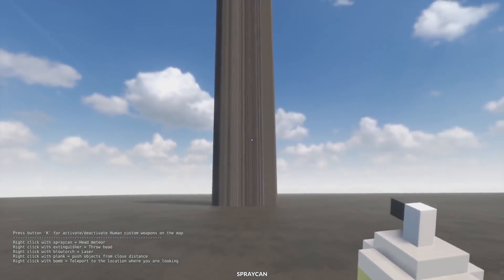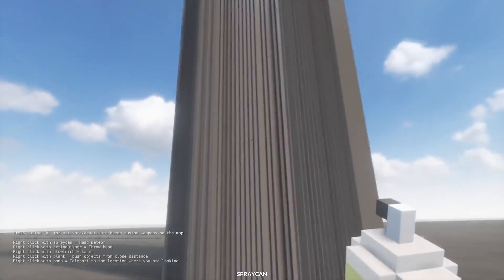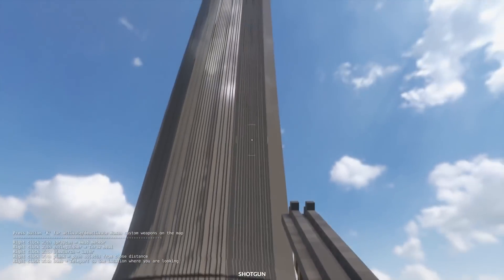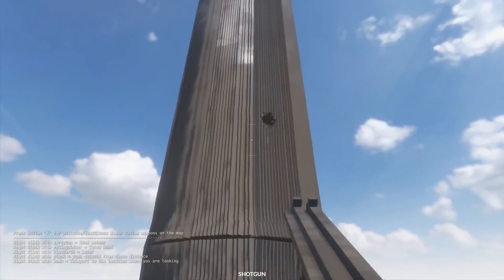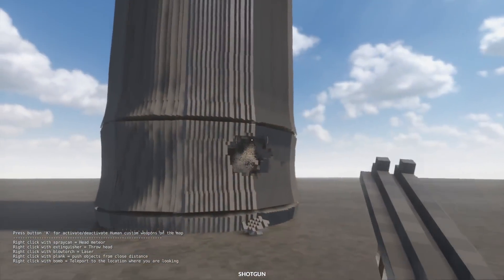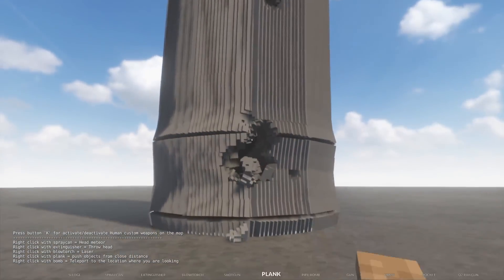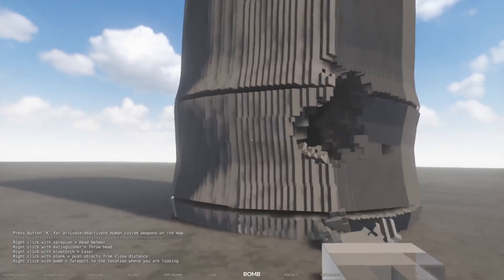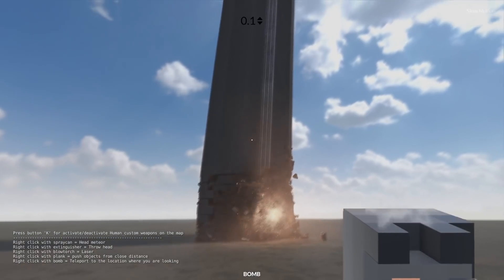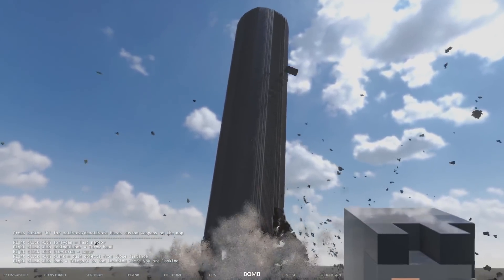I'm always looking for new giant towers to destroy. This might look basic, but it might be one of the coolest to destroy. Let's try something basic first, like a shotgun. Oh, that already started it. So yes, this is a fully dynamic tower. It looks like it's built by rings, and I've seen some crazy images of this thing wobbling like crazy. We might need to go a little bit bigger — you know what, let's go for a bomb here and I'm going to slow this down.